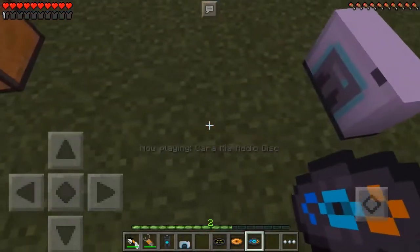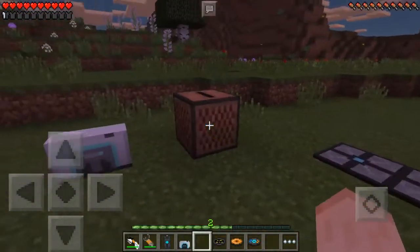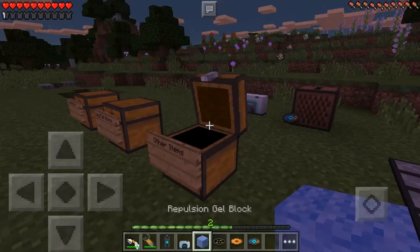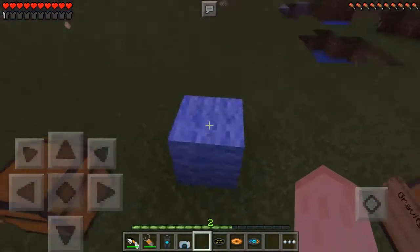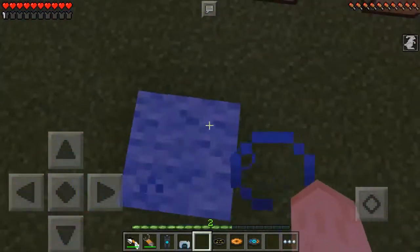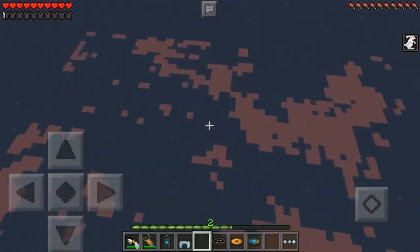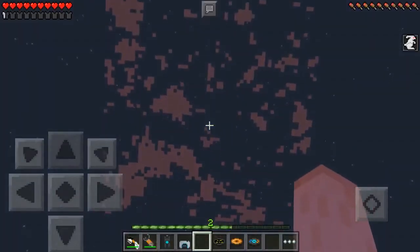It has a couple of discs. I do not know if these are copyrighted so I'm just going to stop. Next up we have this block right over here — what this pretty much allows you to do is when you get on them, they give you jump boost and you can jump. Be careful because that might happen to you.